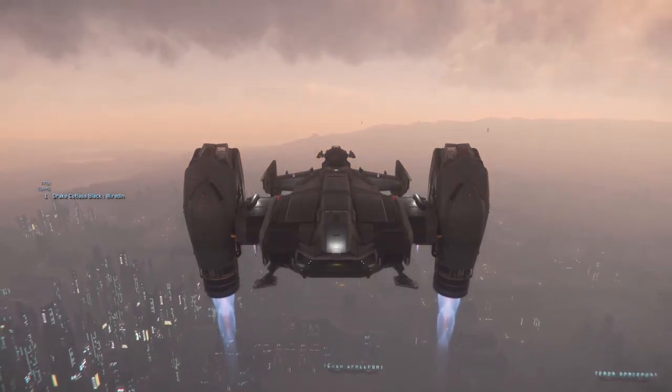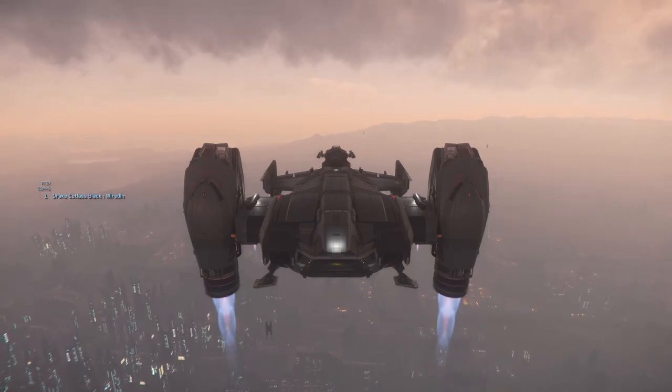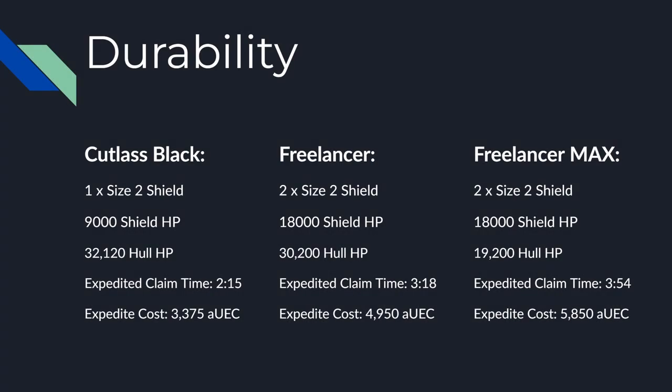When looking at durability, does Drake's infamous reputation of being held together with duct tape really come to life? The Cutlass has 32,120 HP, the Freelancer has 30,200, and the Freelancer Max has 19,200. Where the differences really show is in the shields, though. The Cutlass only has one size 2 shield giving it a total shield HP pool of 9,000, compared to the two size 2 shields on the Freelancers giving them a total of 18,000. This difference is really going to show in prolonged fights, where it's going to be much easier to start chipping away at the Cutlass' hull HP compared to the much larger shield pool of the Freelancers.